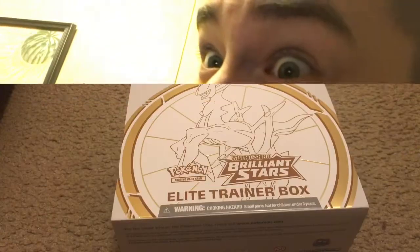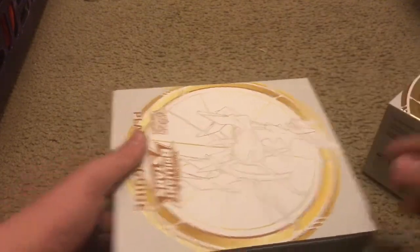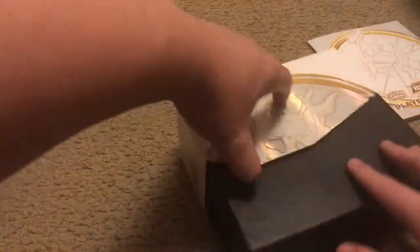We're gonna open up some packs to see what kind of rares and GX's we can find — hopefully that Rainbow Rare Charizard or something. Let's open these packs. We got the Pokemon Elite Trainer Box right here. The Arceus one looks so cool. There's the manual — it's got all the different cards on it.